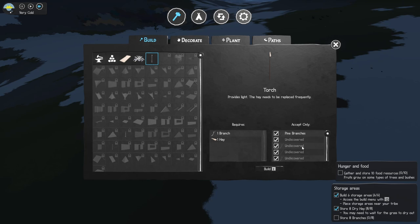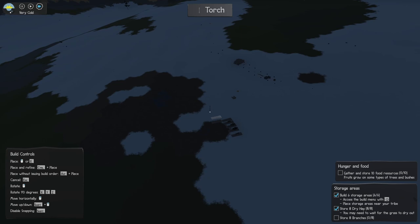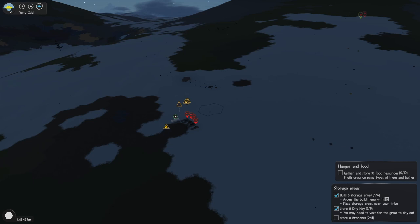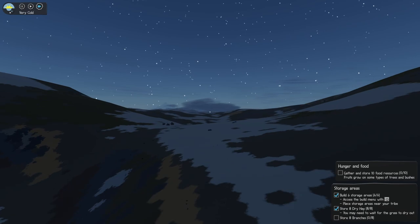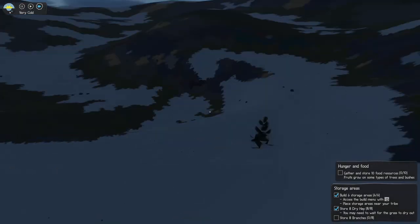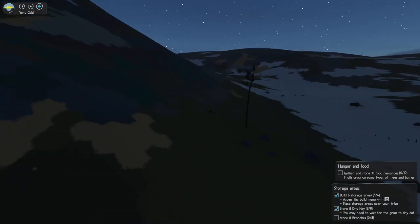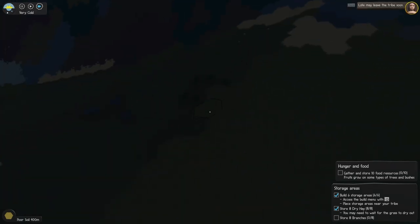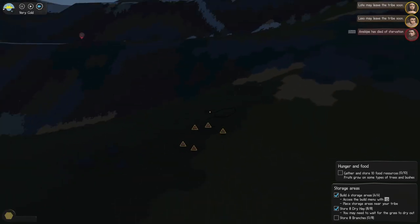I could do some light to be fair, so let's build some. I've only got one branch — I should be able to build one of them anyway. Build a light. Over here. What have we got here? Raspberry bush — I'll have some of them. Might gather raspberries.